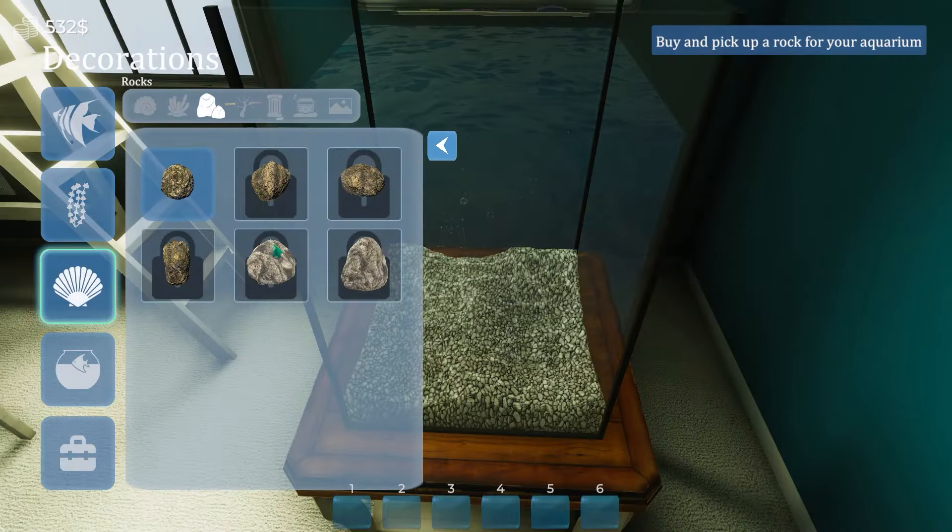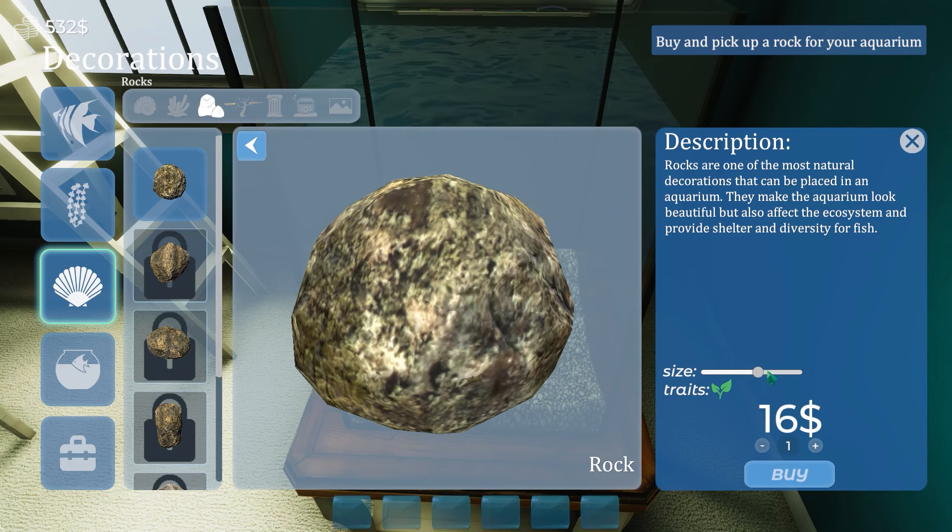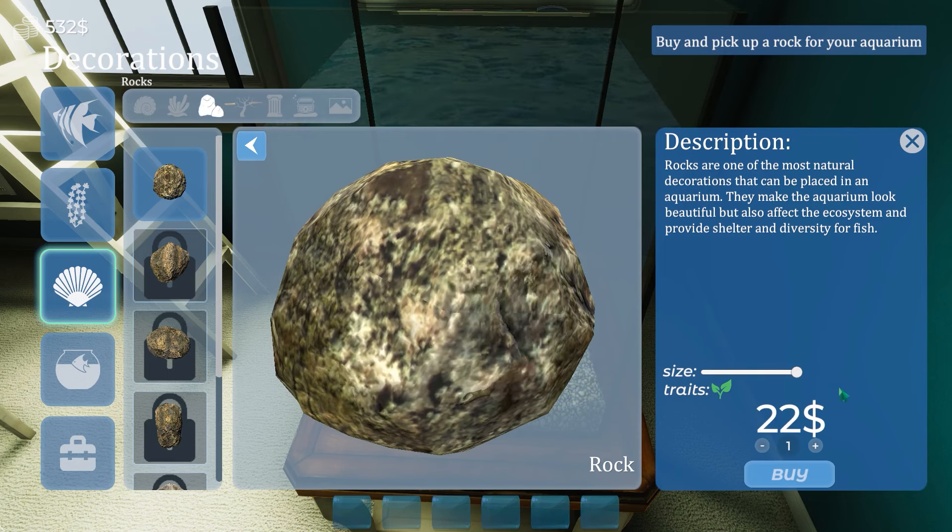I got to buy a rock. I guess I can only buy that rock. Rocks are one of the most natural decorations that can be placed in an aquarium — they make it look beautiful but also affect the ecosystem. Yeah, probably trying not to kill our fish. Can I make it bigger? Oh, I can. I want the biggest rock you've got. I'm on the phone to the rock store where the rocks live and people sell rocks — dude, give me the biggest rock.